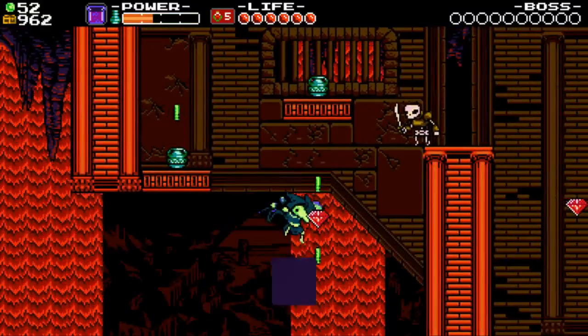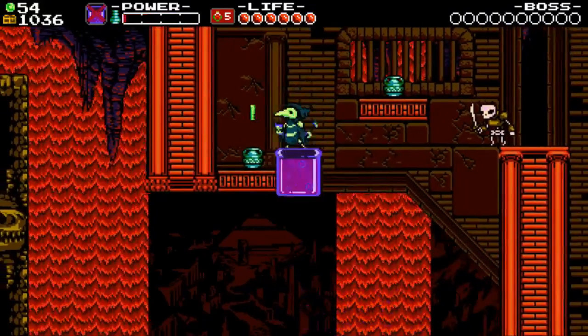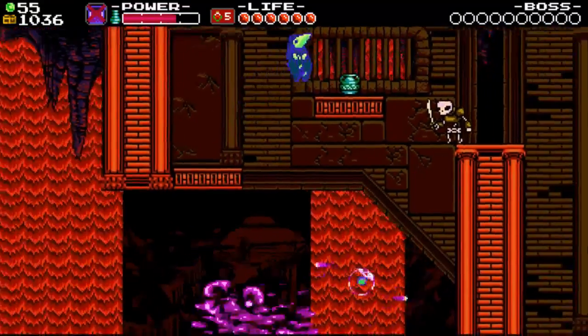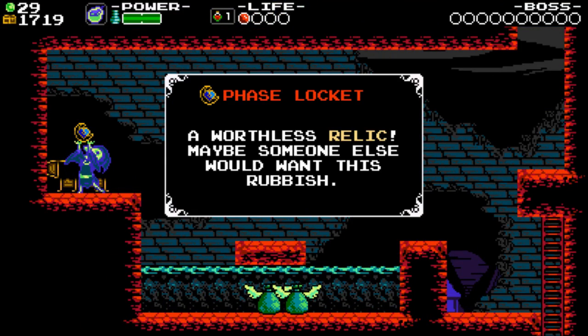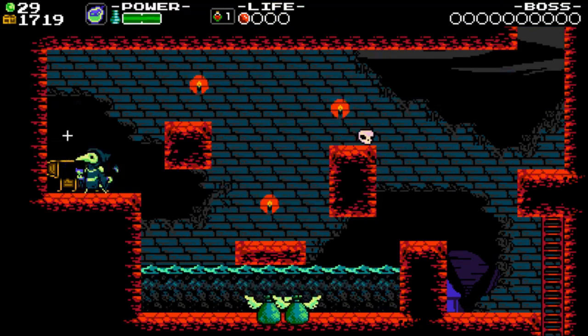On top of all that, Plague Knight can accumulate different items that use up magic. These are called arcana, and function much like the relics from the original game. In fact, those relics that are useless junk to Plague Knight are actually used to trade with Chester for these new items.